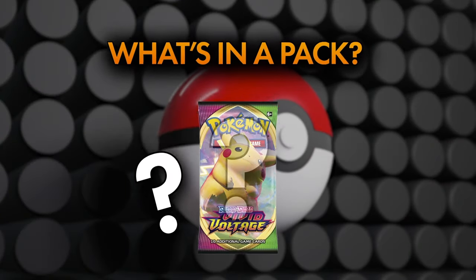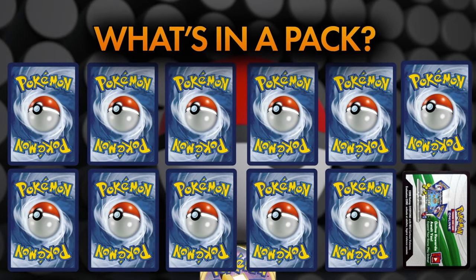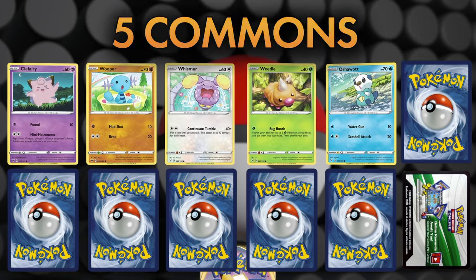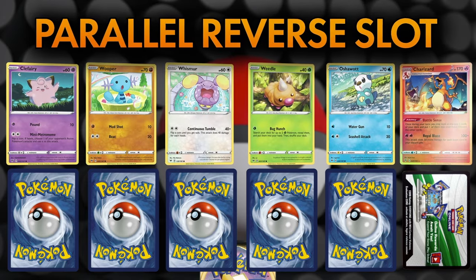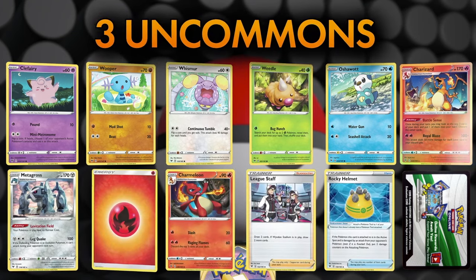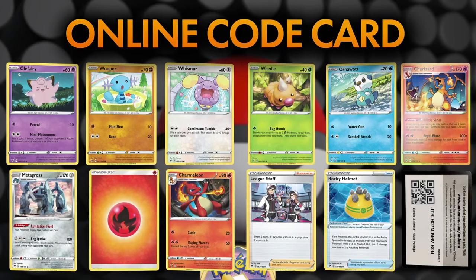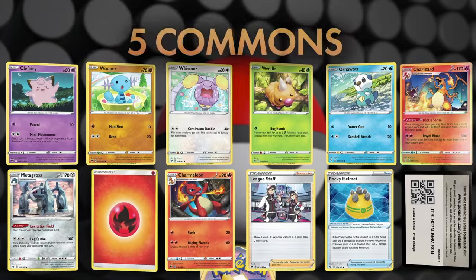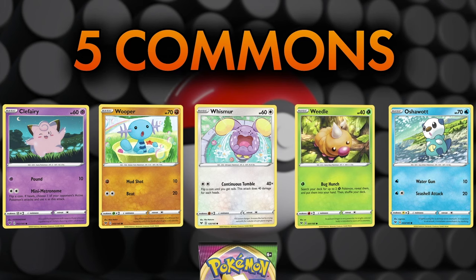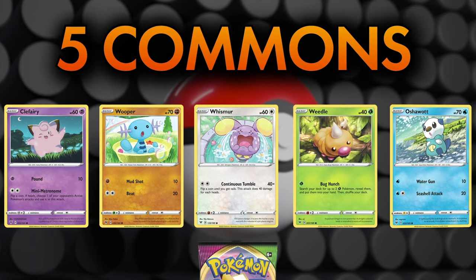What's in a booster pack? Let's open a booster pack to see exactly what's on offer. The composition of a pack of Pokémon cards is as follows: five commons, a parallel reverse slot, a rare slot, an energy slot, three uncommons, and of course the code card, which you can redeem online for a digital pack of Pokémon cards. The first cards in the pack are always five common cards. For the most part, these are always Pokémon cards, though in rare cases a set will have common trainer cards.